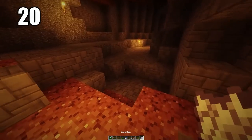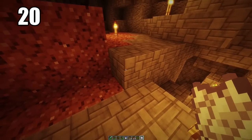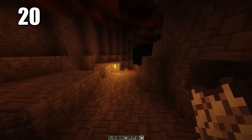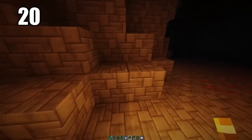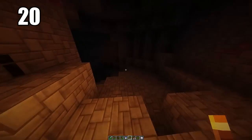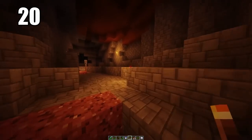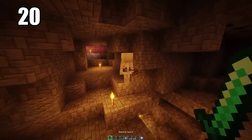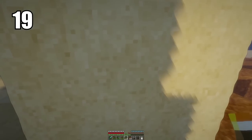Tip number 20: bringing some seeds and even bone meal into caves is always a good idea, especially if you're going to be doing extended mining for a long period of time to a point where you may run out of food. If you have bone meal, some seeds, and maybe some mushrooms, you can actually grow some food down in the caves where you have some dirt. It's better to have it and not need it than to need it and not have it.